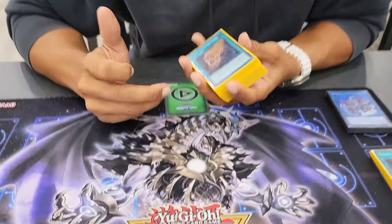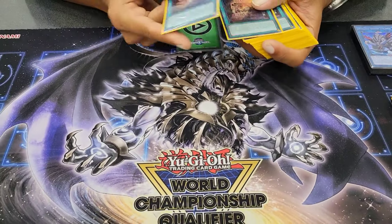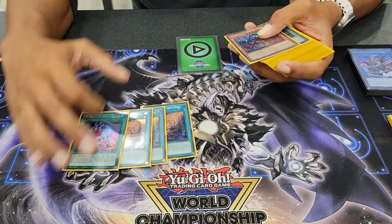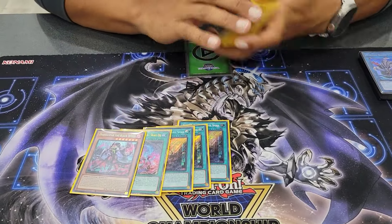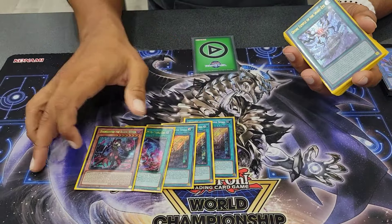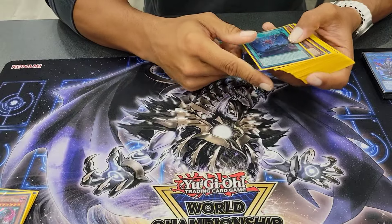So jump into the list. Starting the list, this is the strongest engine in the game: Wanted, Sinful, Spoils, and Diabelstar. If you're not playing this, you're crazy — this is the best engine in the game, Power Creep at the finest.